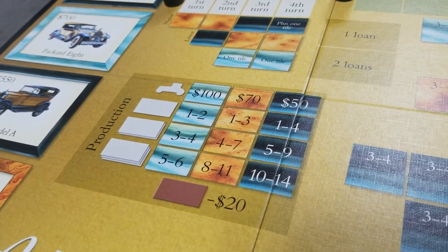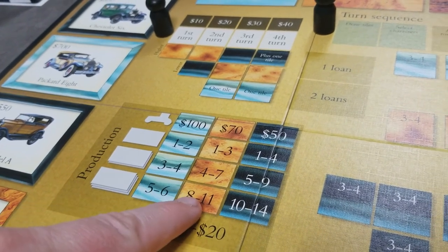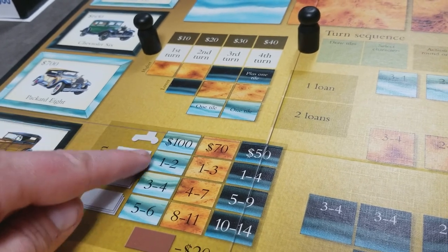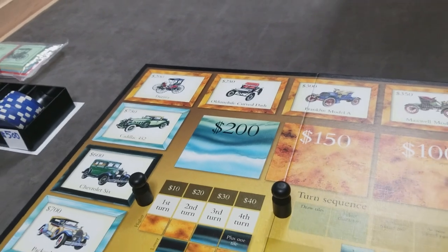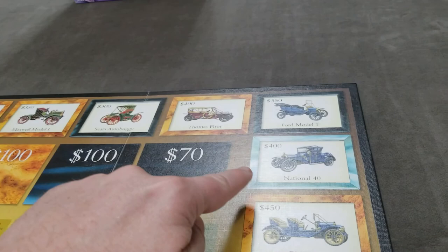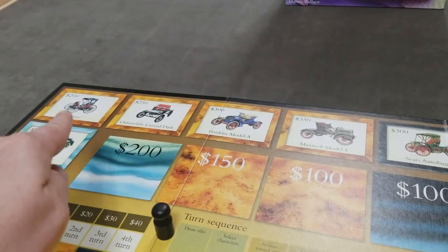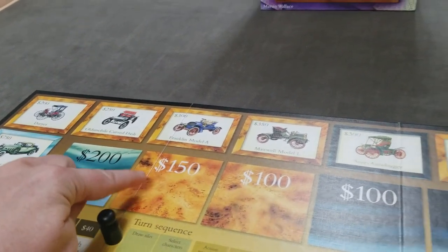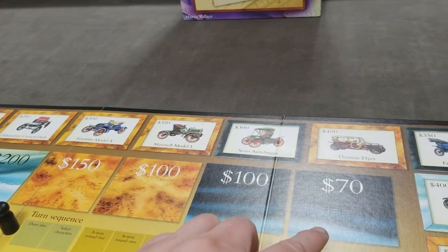There are three types of cars in the game: luxury cars, mid-class cars, and mass market cars. The colors correspond to the factory spaces on the game board. The first luxury space doesn't appear until further along the board. The first four spaces correspond to mid-market cars, and one space corresponds to mass market cars.